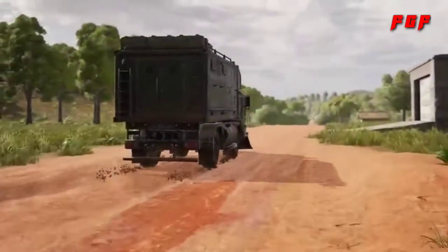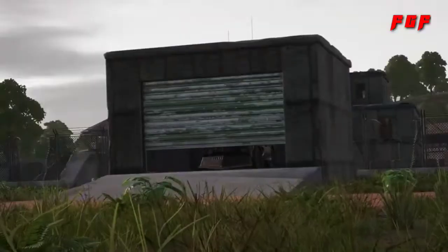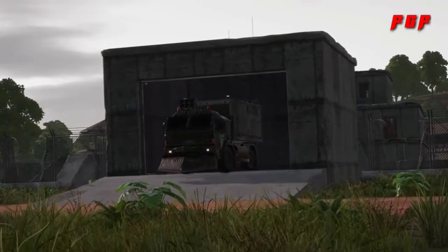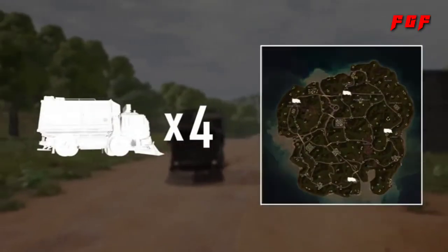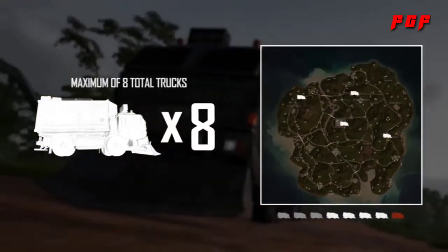Loot trucks spawn exclusively on Sanak and originate from one of several garages located around the island. When the match starts, up to four of these garages will release a truck, which travels roads around the island until taken down by players. Up to four trucks will roam the island at a time, and another will be spawned each time one is destroyed, up to a maximum of eight total trucks per match.